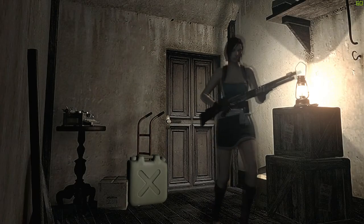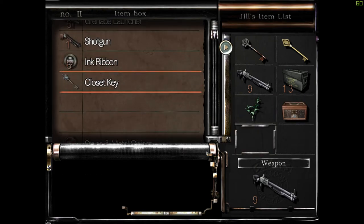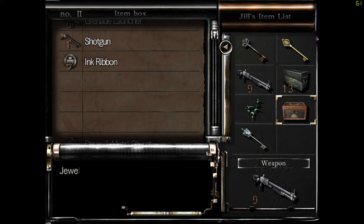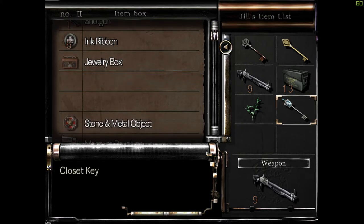Let's go back and save it. I still say the difficulty of this mode comes from the fact that you have to take so many more unnecessary risks. I'm tempted to take that. I guess we can use the closet key up, just so we can have a look inside the closet room. Shall we?